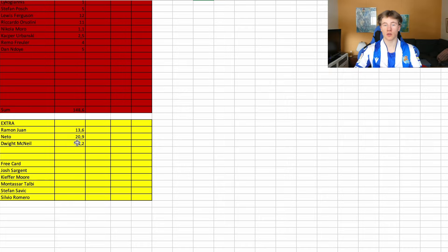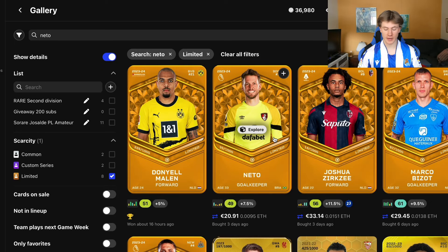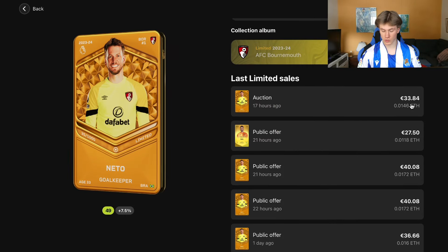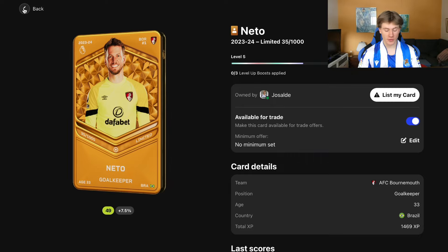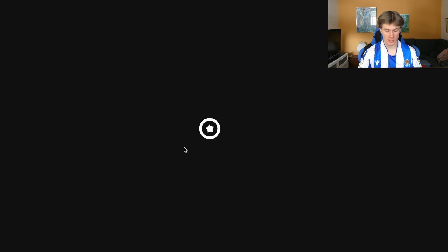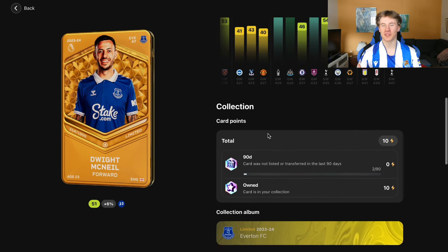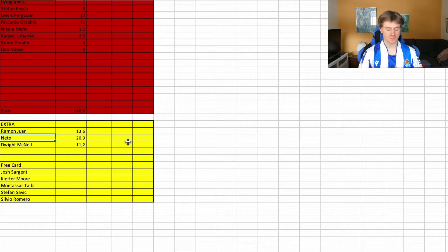If we want to remove or buy a new player for the extra slots we need to sell one, so some of you could help me with suggestions. Two spots are still unfilled. The next extra player is Neto, the goalkeeper, for the Premier League Special Weekly — he should be pretty nailed for Bournemouth and has gone up 10 euros, which is decent. Then we have Dwight McNeil for the Premier League competition. The gallery players already owned are Josh Sargent, Kiefer Moore, Montassar Talbi, Stefan Savić, and Silvio Romero.